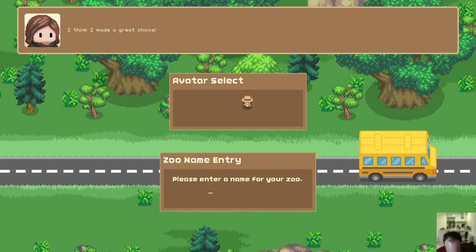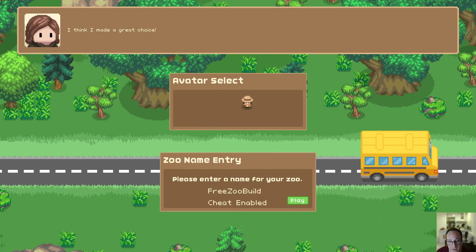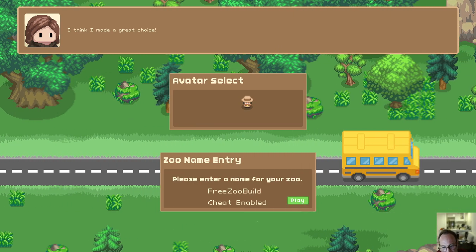The first thing to do is enter your name as FreeZooBill and you'll see the word 'cheat enabled' appear at the bottom of the screen.